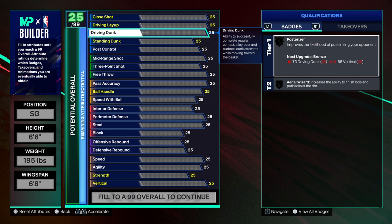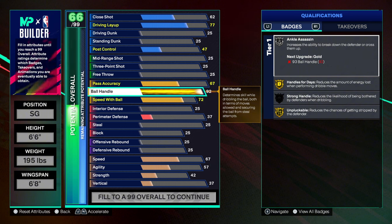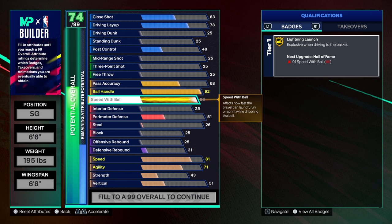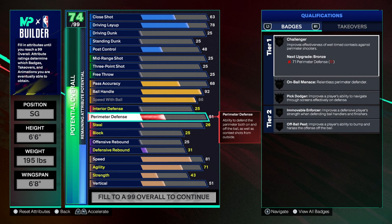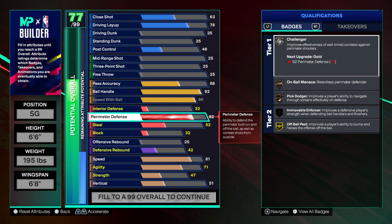For the attributes: put ball handle all the way up to 92. I'll put it at 93 using skill cap breakers — add one on there and it'll max me out at 93. Use this as a template, don't just copy verbatim — this is my play style, so tweak it to your advantage. I'm putting perimeter defense at 82 or 83, just enough to get the Challenger badge.